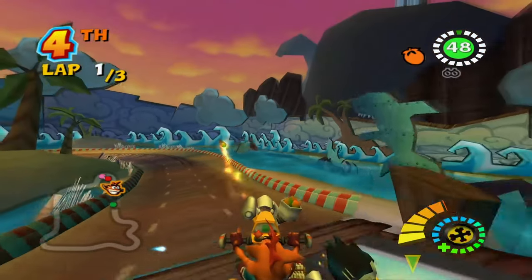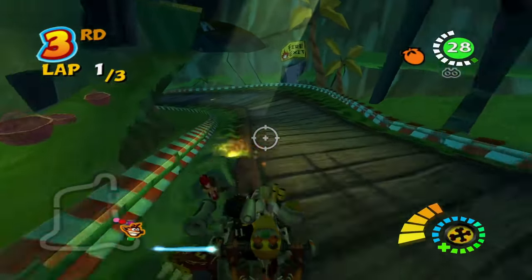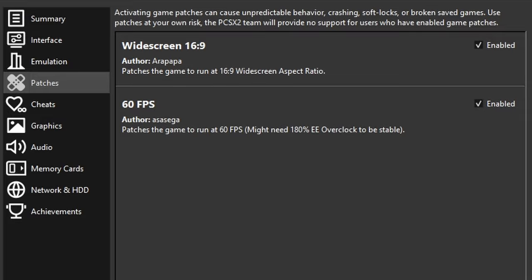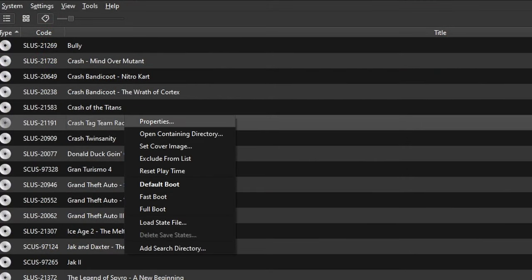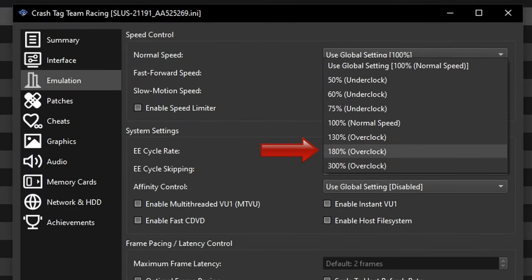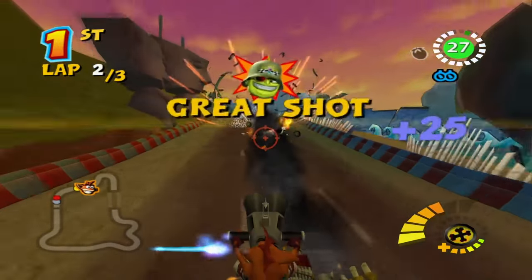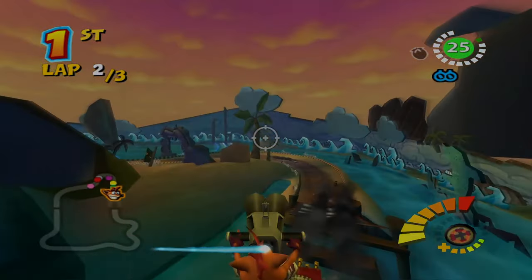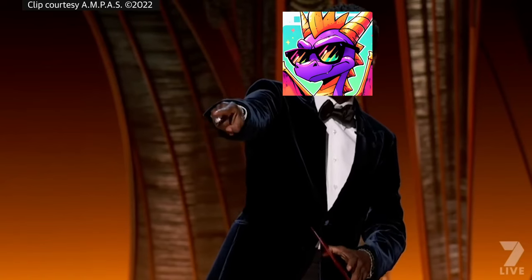The best version of Crash Tag Team Racing is the PS2 version being played on PCSX2. The PSP version does have exclusive content, but it's not really worth it considering how insignificant it is and the improvements we can make with the PS2 version. The game has two patches you can enable: one being the widescreen code and the other being a 60fps code. In order to get the 60fps code to work properly, right click on the game, click on Properties, go to the Emulation tab, and set the PS2 overclock to 180%. Don't worry — we're not going to overclock your actual CPU, but the emulated PS2 one. If your computer starts to lag, drag the overclocking back to 100% and play at 30fps instead.